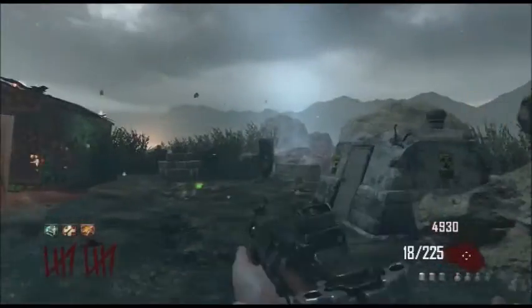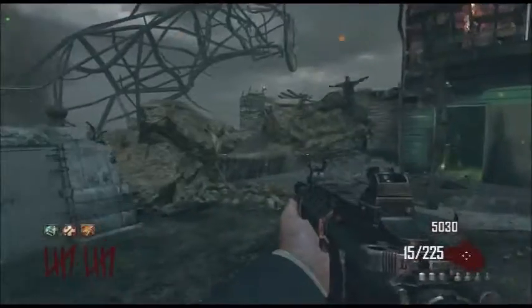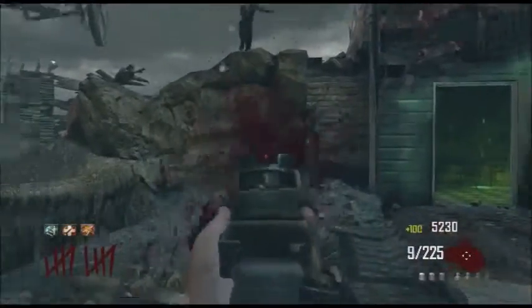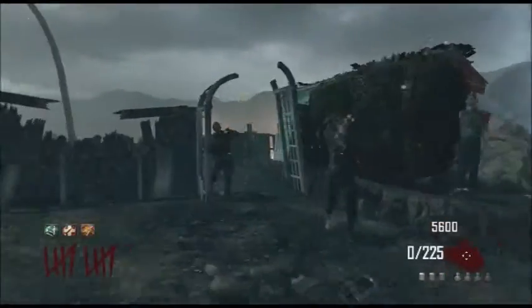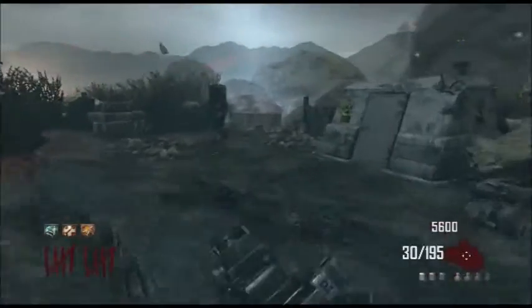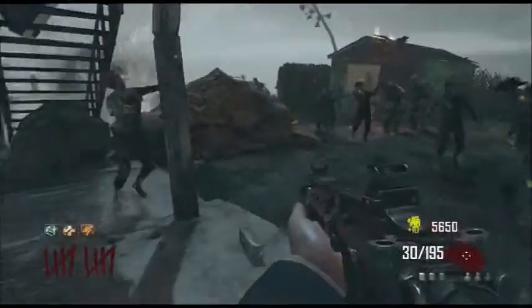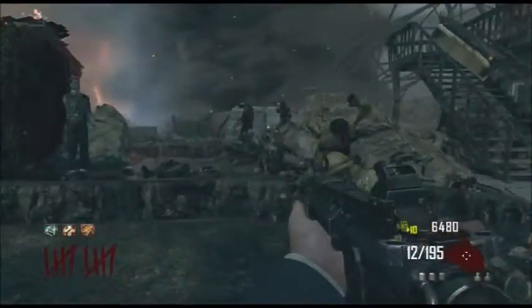I just wish they'd done a bit more with this map, because The Giant — I've shown you guys both easter eggs on my playthrough: the one where you get the Annihilator and the one where you unlock the secret perk, being either Stamina Up or Deadshot. Call of the Dead had its own proper easter egg — well, what was classed as a proper easter egg back then. To me, a proper easter egg now is one that has an end cutscene, but it didn't always used to be that way.